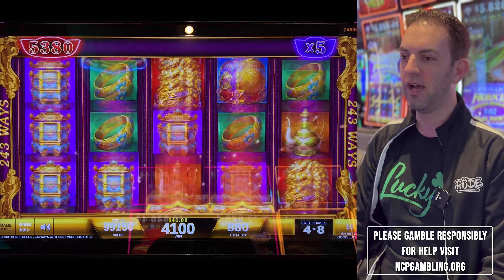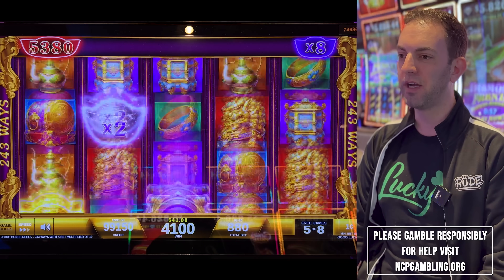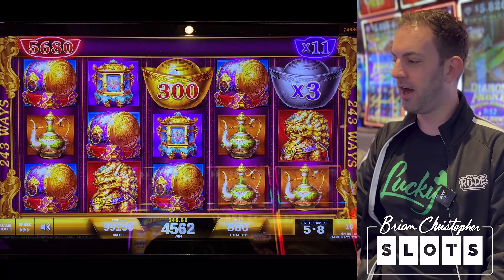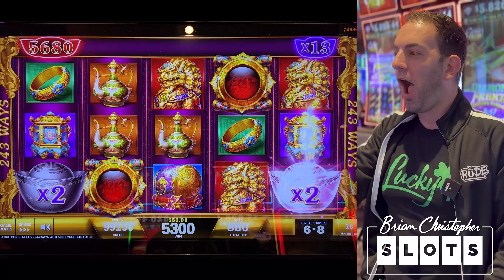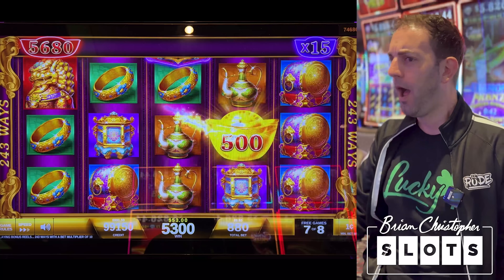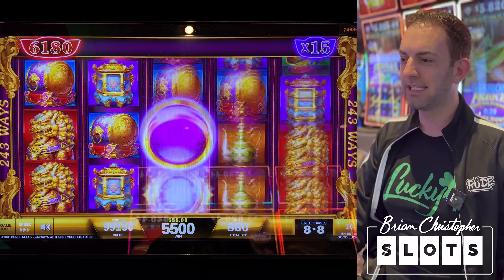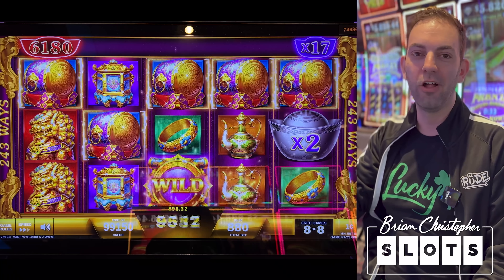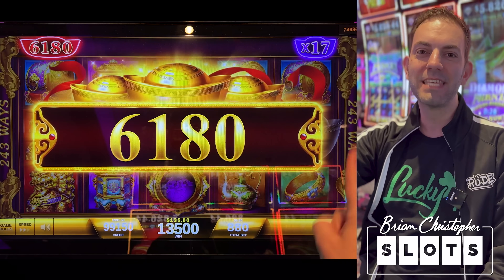Get those numbers bigger. 11x - oh my gosh. We have 3 more spins. How high can we go? We're at a 15x, this is massive. Last spin - more ingots. That was an $80 line hit. Plus we're going to win $61 times 17.